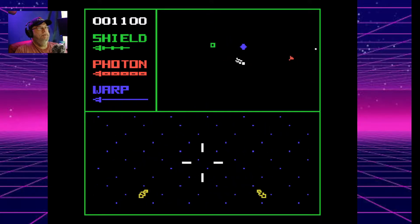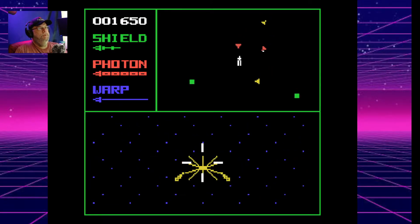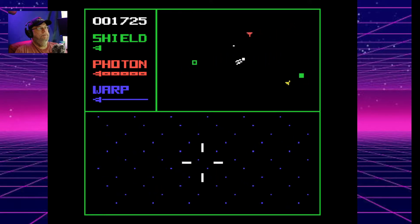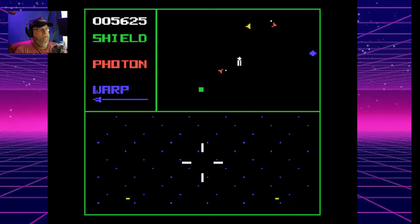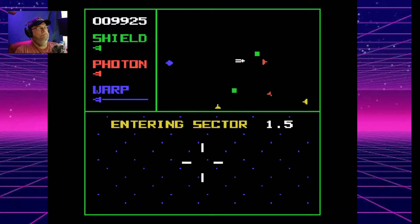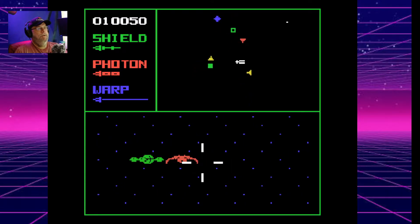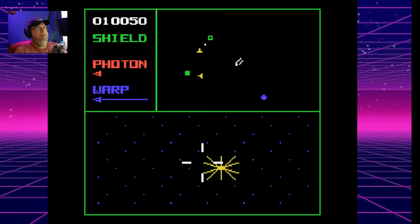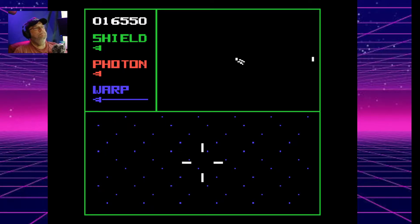I don't know what that blue guy is. I'm gonna get a shield. Nice. Well, that's not very fair. Get a photon torpedo in there — there we go! Photon torpedoes entering. Doctor 1.6 — AVOID MINES. Okay.